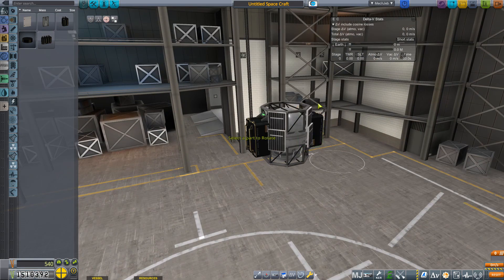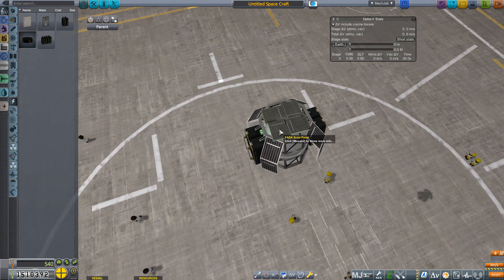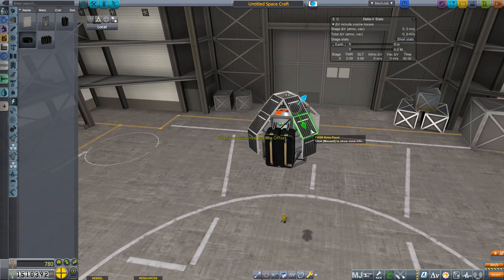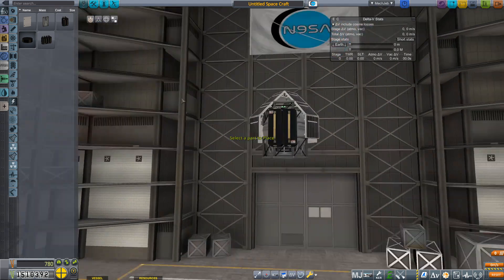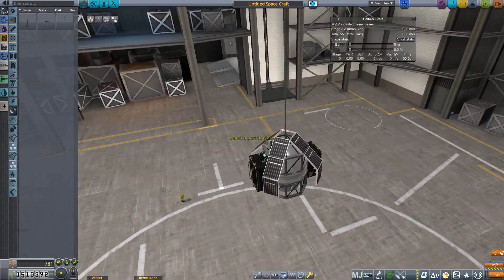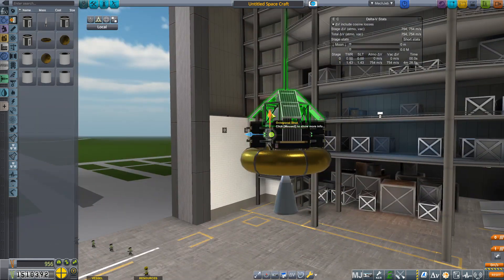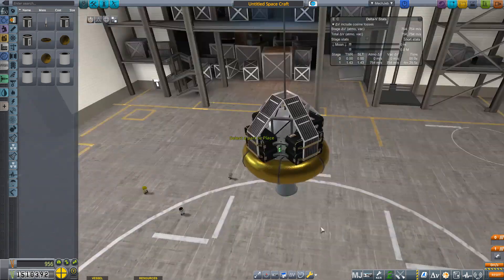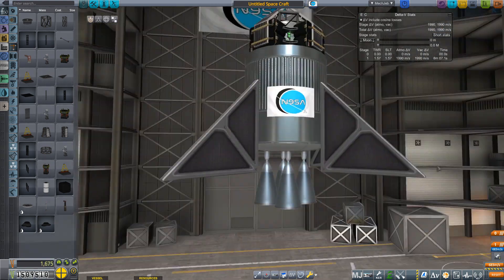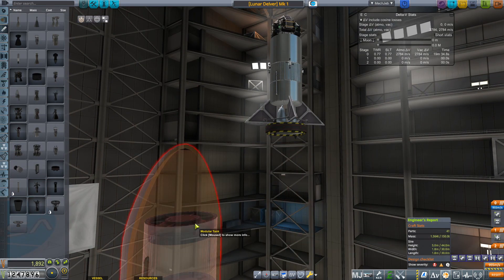This design ended up being called the Lunar Delver — LD for short — and its mission is to soft land on the moon. The contract gives me one year, so I only have a few shots at getting this right. I'm messing with the placement of batteries here; that tank on the bottom is going to go away. I messed around in the editor for a very long time. I initially wanted to use some structural pieces as landing legs, but came to the conclusion I didn't really need them if I soft land at a slow enough speed.